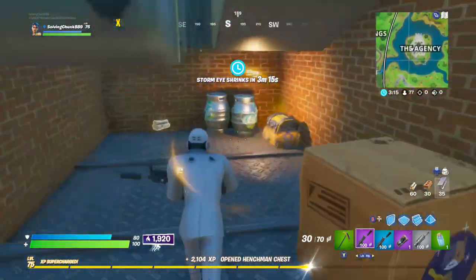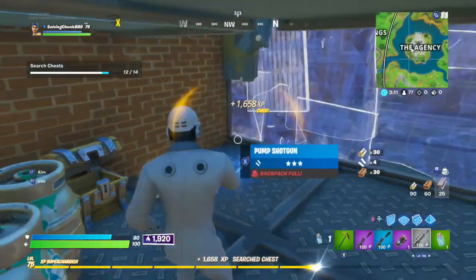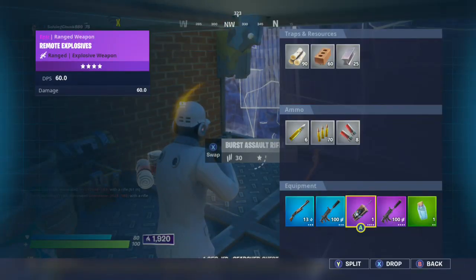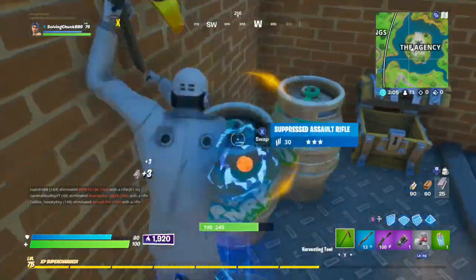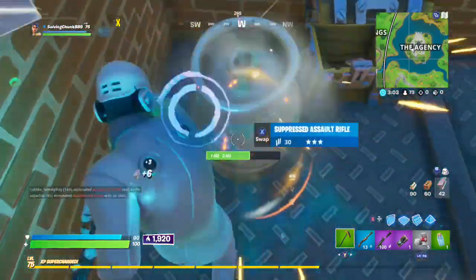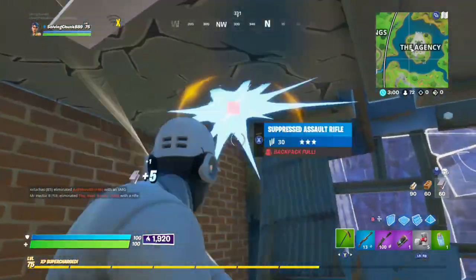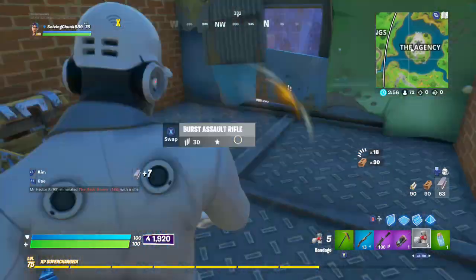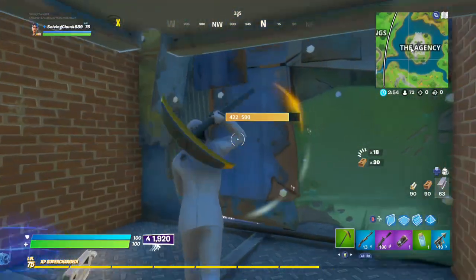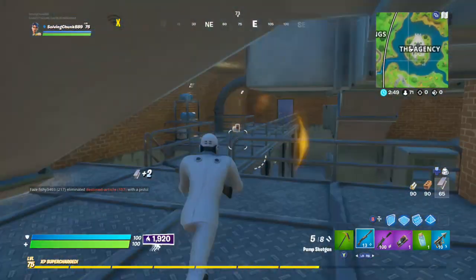Look around to make sure no one's in the area — usually no one goes here at the very start. You're going to get this chest — I got a pump, lucky. Then break these last two slurp barrels for hopefully 100/100 shields. Also break this defense system right here and another chest is going to fall down on you, so you've got pretty good loot at this point and you're ready to fight.